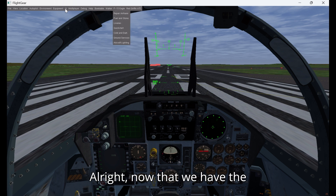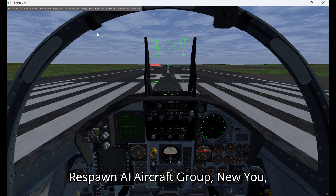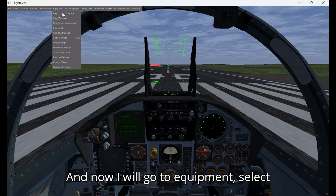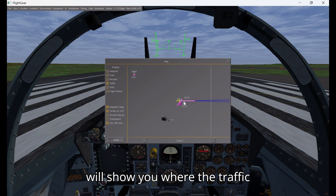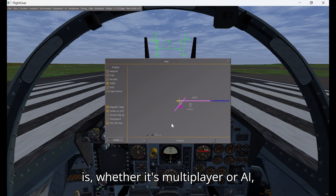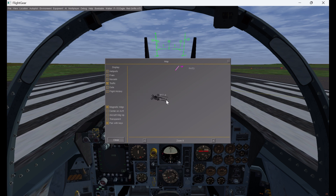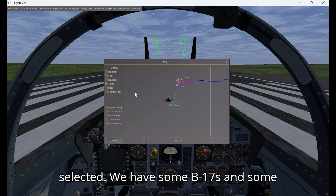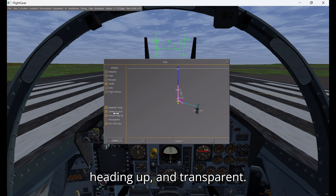Now that we have the scenario selected, I'm going to go to Bombable, Bombable Options, Respawn AI, Aircraft Group Near You. Then go to Equipment, select Map, and make sure to hit Traffic. This will show you where the traffic is, whether it's multiplayer or AI, unless you have disabled AI traffic in multiplayer settings. Here you can see the AI aircraft we just selected — we have some B-17s and some Zeros in there. I like to select Center on Aircraft, Aircraft Heading Up, and Transparent.